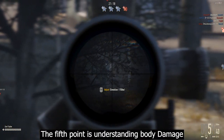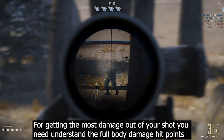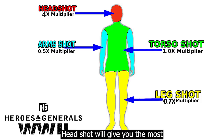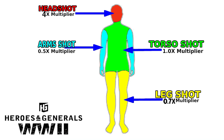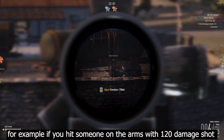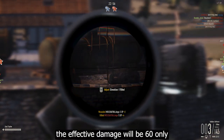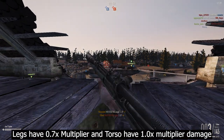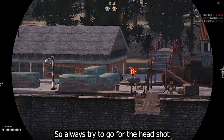The fifth point is understanding body damage. To get the most damage out of your shot you need to understand the full body damage hit points. A headshot gives the most damage — a 4x multiplier — and no one can survive a headshot from your rifle. Arms have a 0.5x multiplier, so a 120-damage shot only deals 60 effective damage. Legs have a 0.7x multiplier and the torso has a 1.0x multiplier. Always try to go for the headshot.